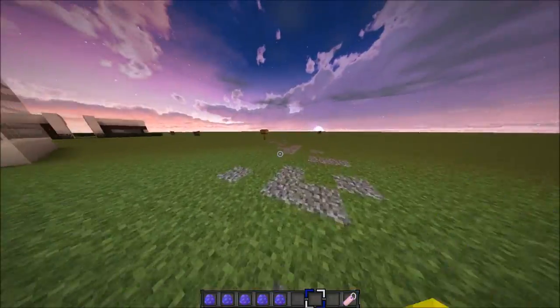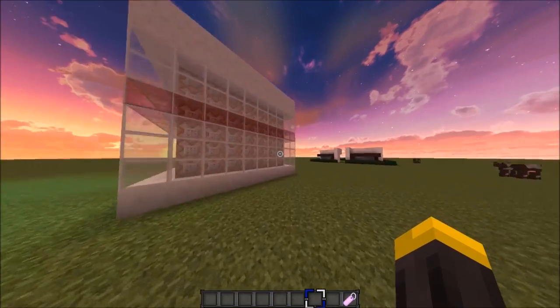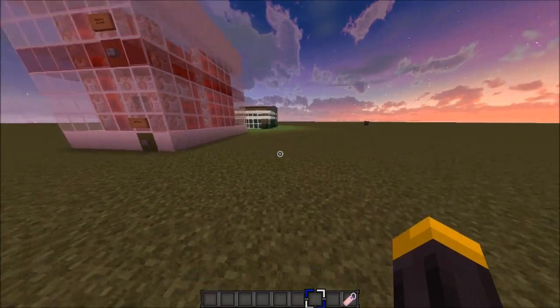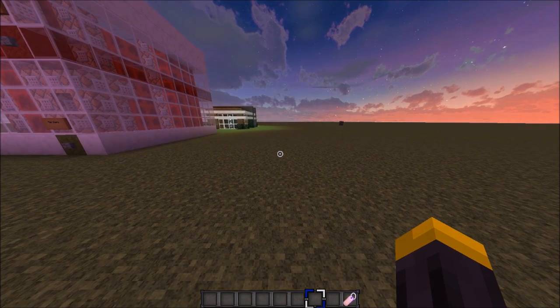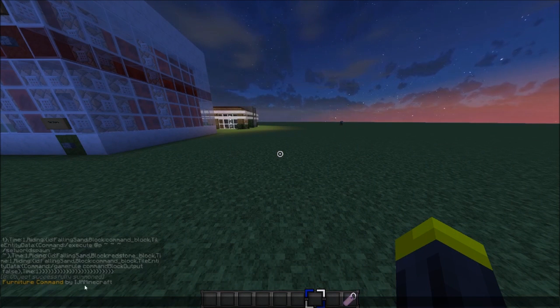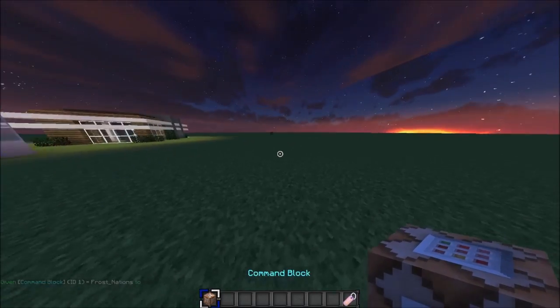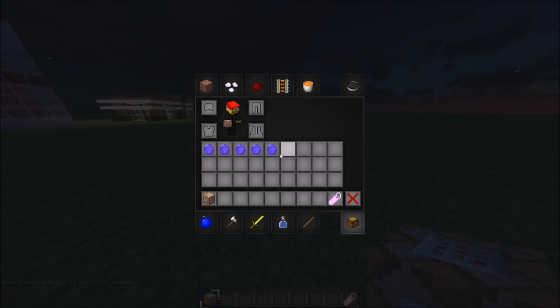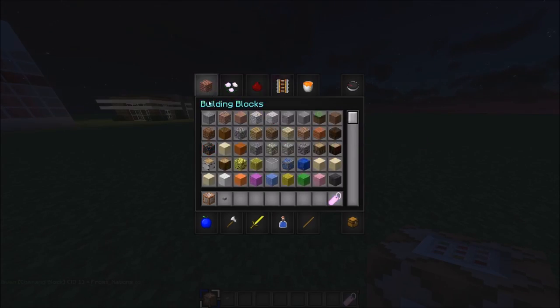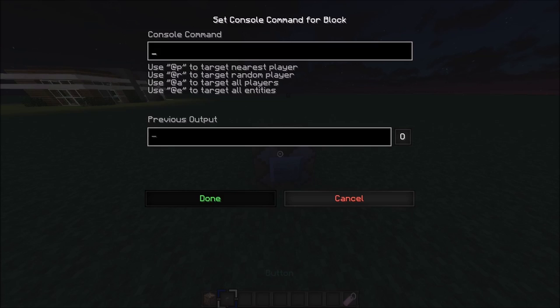I'm going to spawn in the other furniture command block as well. Give yourself another command block using the same command — slash give, your name, c-o-m-m, tab. Shoutout to the guy who made all of this possible. Place the second command block down and grab a button.